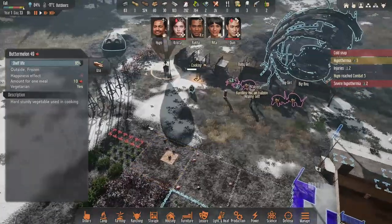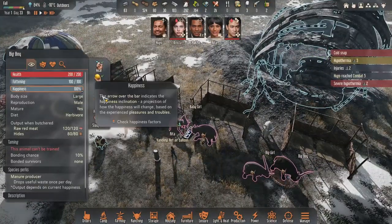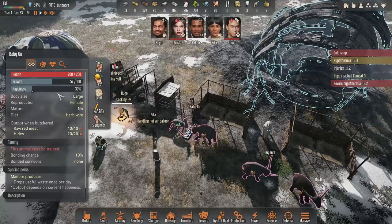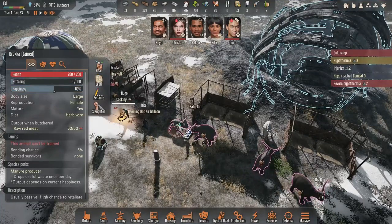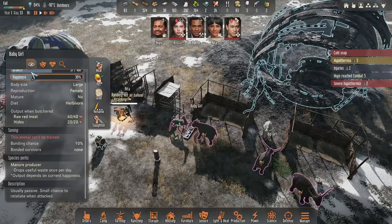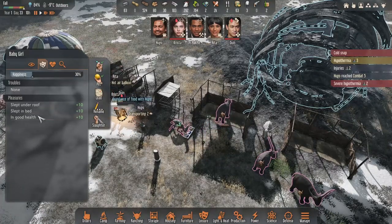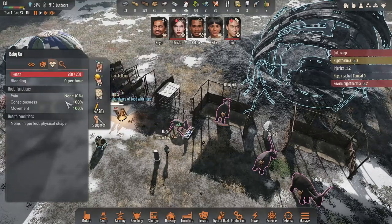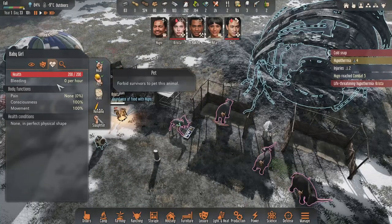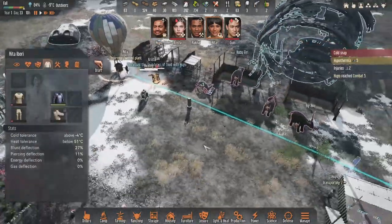We have some watermelons and they are all frozen outside, so that's something. Let's see how is the happiness — 80 percent, 100 baby girl! She's not mature yet, but happiness 30 — why? And you are 60. Slept under the roof, slept in bed, in good health — what do you want more? You can pet her. Hypothermia on all five of you — yeah, go inside maybe.